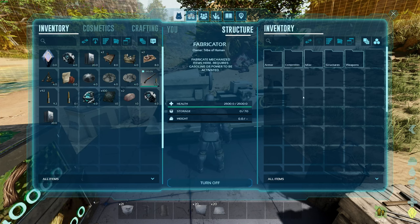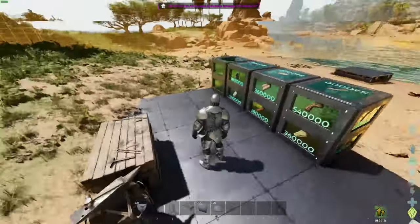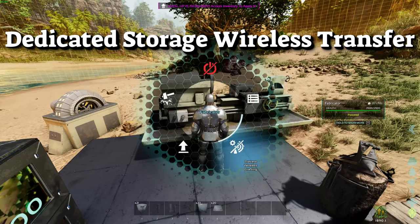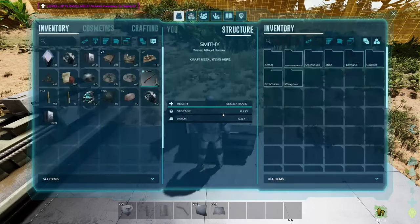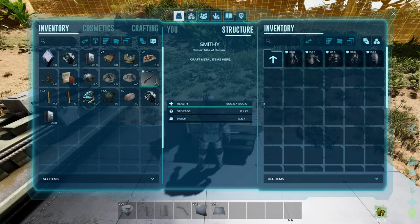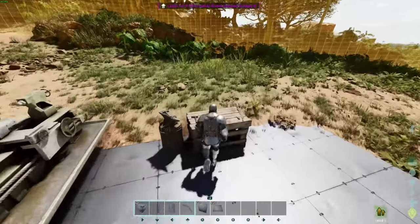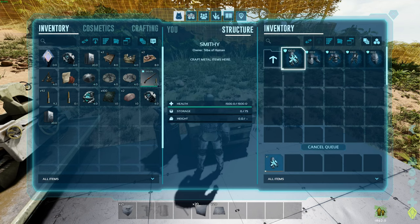One of the coolest things ASA has brought is dedicated storages. They now have wireless transfer from dedicated storages straight to either your fabricator or your smithy. No longer do you need to move items around or toss them around bases — just put everything in your dedicated storage. Looks like we're missing some fiber here because I accidentally turned it off while testing, so turn that back on, go back to the smithy, go back to the fleck — and boom, now we can craft. Voilà.